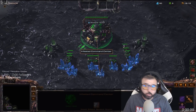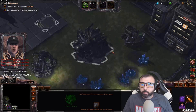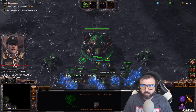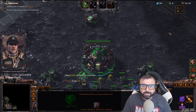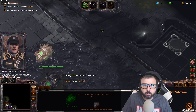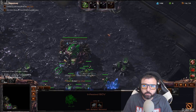Hey everybody, welcome back to the last early mutation. We'll be doing Stukov for this last one. My partner CTG will be Phoenix. I'm pretty sure he's just going to be going for a robo build or something like that. I'm going to do a 14 supply barracks because I want to try to get out my bunkers as fast as possible here.